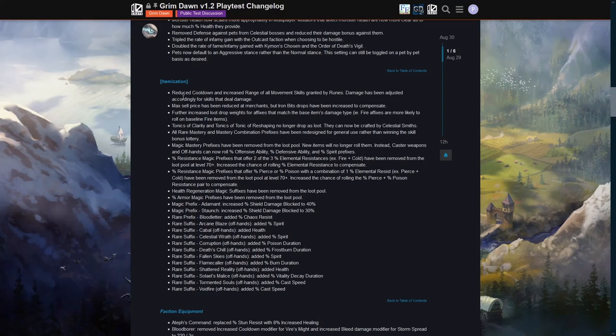Maximum sell price has been reduced at merchants, but iron bit drops have been increased to compensate. Iron bits have never really been an issue for me personally — I finish a character at level 100 with five to seven million iron bits, mostly from treasure trove hunting. So I don't think I really care about this, but it sounds like it'll be even less of an issue.